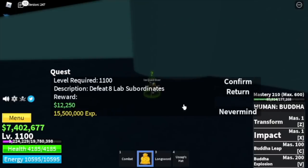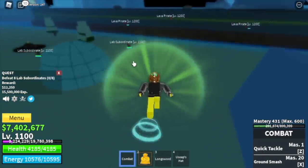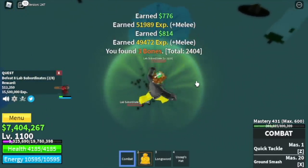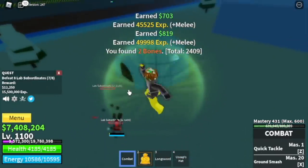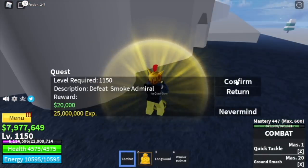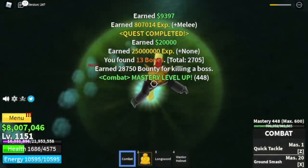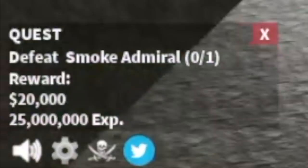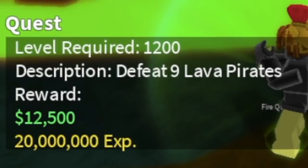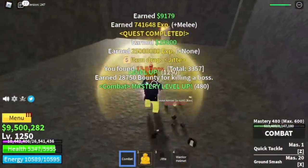Here at Hot and Cold, we're going to start with the lab subordinates at level 1100. You need to defeat 8, so defeat 3, then 2 more and go back - it's very hard to lure them all because they return to the spawn point. Go to stage level 1150, then you can start defeating the Smoke Admiral. We're going to do lots of server hops. The goal is level 1250. Why skip Lava Pirates? Check the experience: Smoke Admiral gives 25 million while Lava Pirates give only 20 million, so server hopping the Admiral is better.